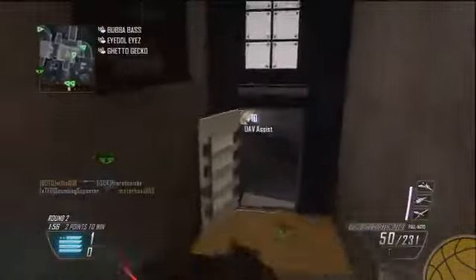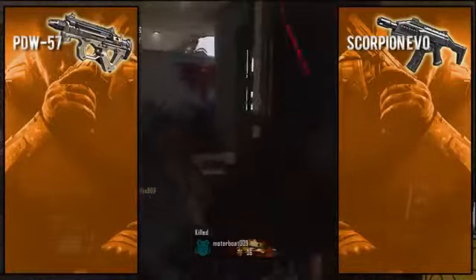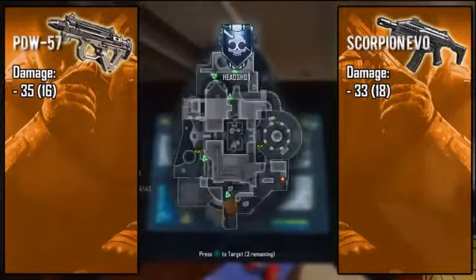I do believe one is a little more user-friendly to beginner players and one is super effective in a veteran player's hands. I'm gonna be taking a look at some stats, recoil patterns, and bullet spreads pertaining to these two, so sit back and enjoy. First, taking a look at the Personal Defense Weapon, also known as the PDW, it is coming in with 35 to 16 point damage, making it the only other SMG other than the MSMC to have the ability to take out enemies with three bullets from close range.